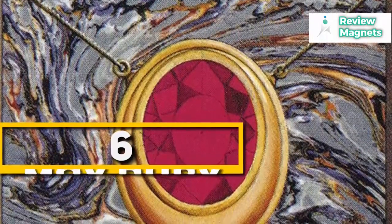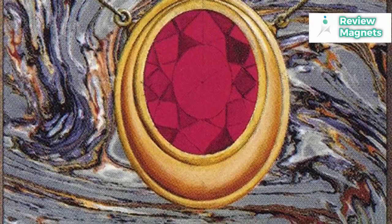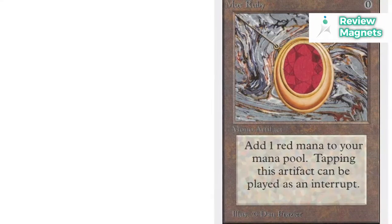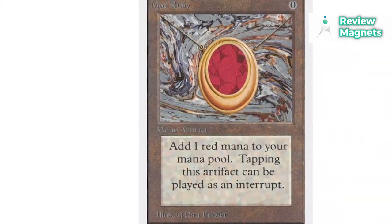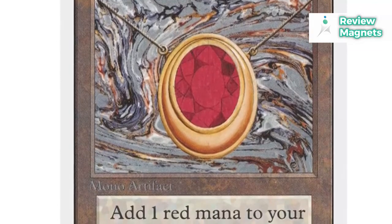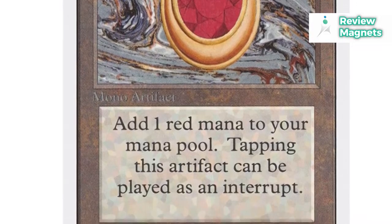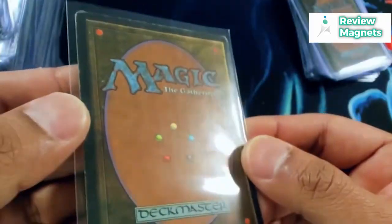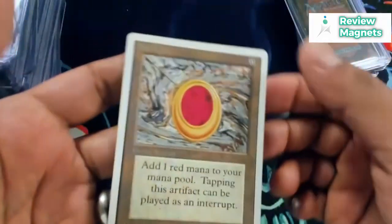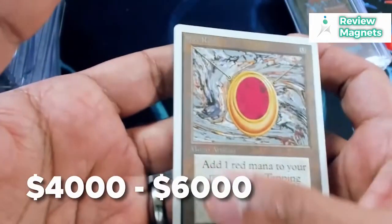Mox Ruby. The Power 9 series includes Mox Ruby. This Mox Jewel gives players the ability to add one more red mana point to their total each turn. It can increase your mana and let you play better cards simultaneously if you combine it with any of the other Mox Jewels in the Power 9. Mox Ruby isn't included in any of the presently available sets, as it was only made in Alpha Edition. The Mox Ruby card can play multiples in a single turn, which makes it a costly card. As of right now, Mox Ruby is restricted in Vintage and banned in Commander and Legacy. The cost of this card ranges from $4,000 to $6,000.